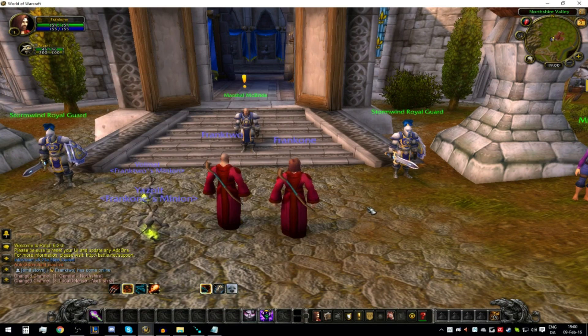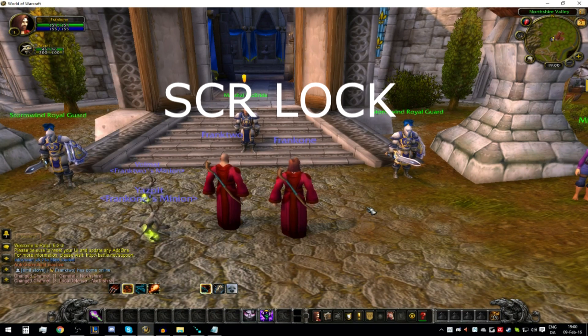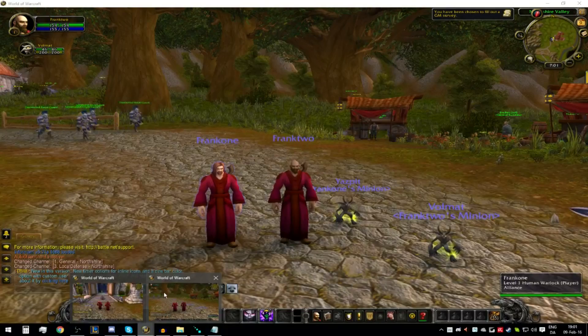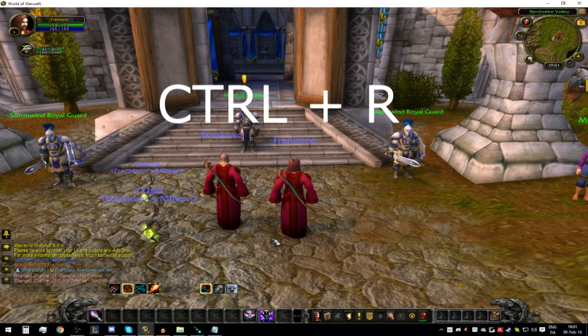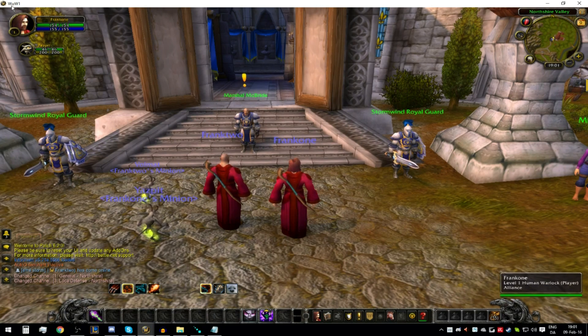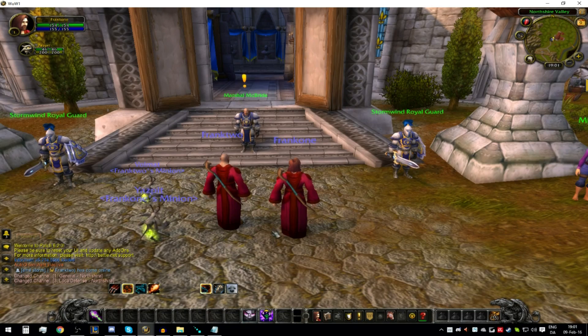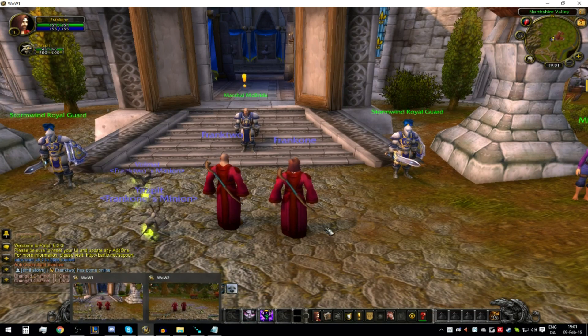When you have the program open, you are going to click Scroll Lock — you can find that above the arrow keys on your keyboard, above buttons like Insert, Delete, Page Up, Page Down, and Home. Once you click Scroll Lock, it starts recording and will mimic everything on the other window. First we need to define which windows to use. If I click Ctrl+R, you can see up at the top it says WoW One and WoW Two — WoW One is the main account and WoW Two is the secondary.